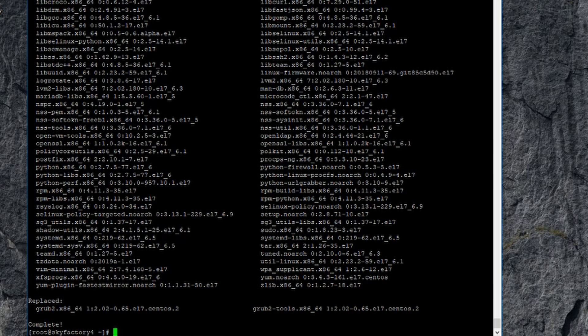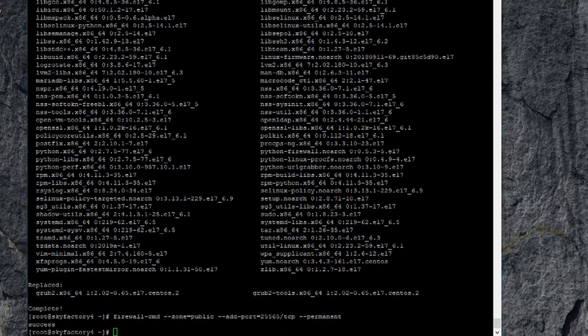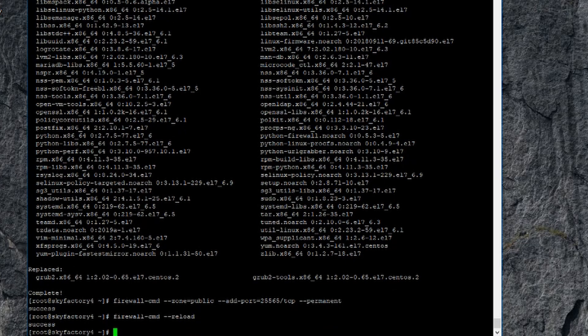Our next step is to open up a firewall port. By default CentOS has its firewall turned on, so you won't be able to get into it. I'll have the command down in the description — just copy it and inside PuTTY right-click to paste. All it's doing is adding a public firewall zone port 25565, which is the default Minecraft port on TCP, as a permanent rule. Hit Enter to add it, then run the reload firewall command. Now you have port 25565 open.